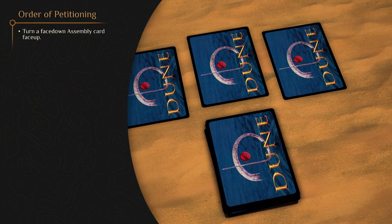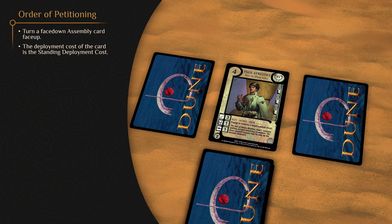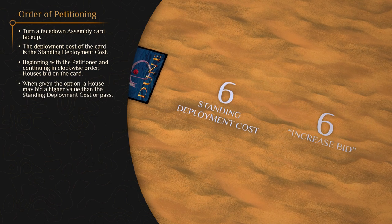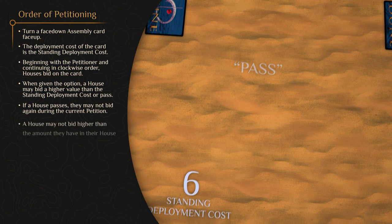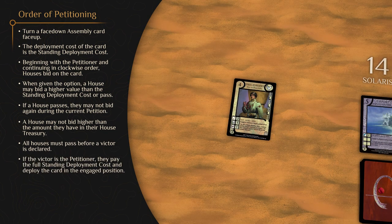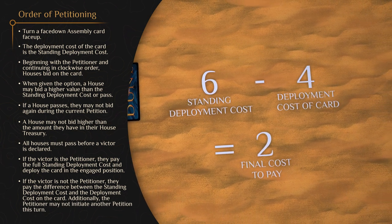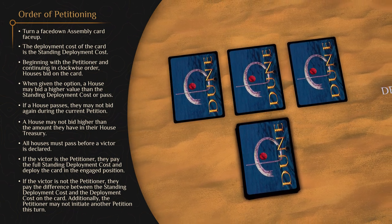In short, petitioning is taking a face down Imperial card in your assembly and turning it face up, noting the Solaris cost. Starting with you and going clockwise, houses bid up on the card like an auction starting with the Solaris cost. Once someone declines to raise by passing, they cannot raise any more for that card. Houses cannot bid more than they have in Solaris. If the petitioner wins, they pay the amount bid and the card enters play engaged. If an opposing house wins, they pay the difference between what they bid and the cost on the card. Failing to win the bid as the petitioner prevents you from petitioning another card during the same house interval.